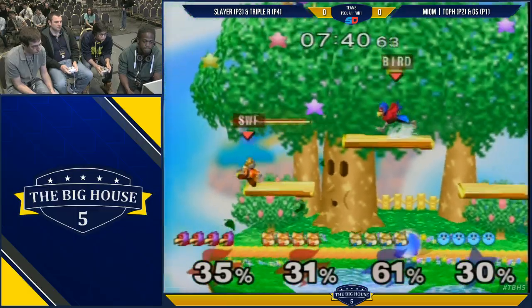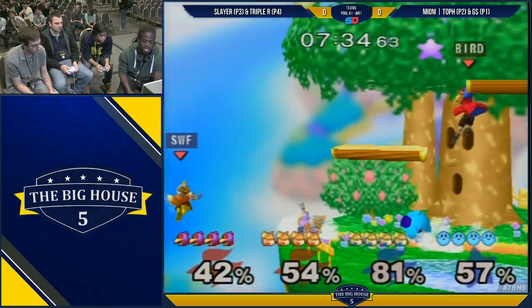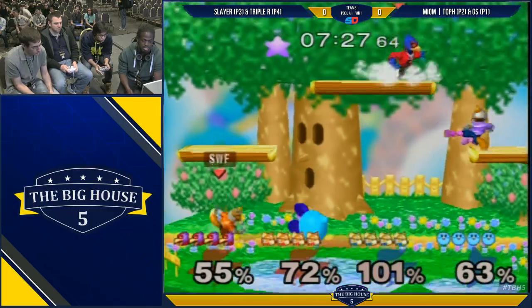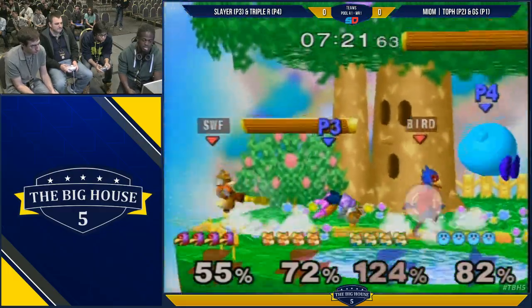Looks like they're having... I feel like the red team is still deciding who to double team. Yeah, definitely the Kirby will be catching people off guard a lot. Good lasers by G-Money to give Toph a different angle to go at. He was definitely going to get edge guarded from that first up B — it was a great angle, but also... missed the down smash.